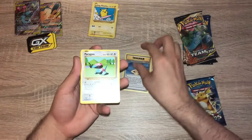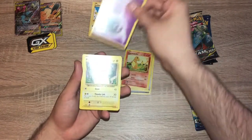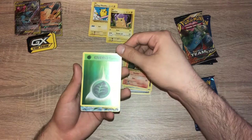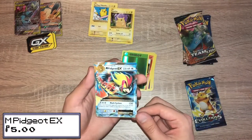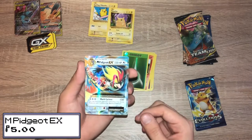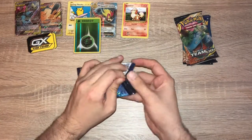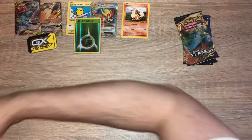Misty's Determination, Porygon, Rattata, Charmander, Energy, Pikachu, Growlithe, a Reverse Energy, Reverse Holo Grass Energy, and a Mega Pidgeot EX. Nice. The centering is questionable — the top is about five times bigger than the bottom.